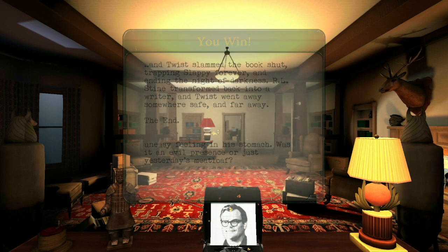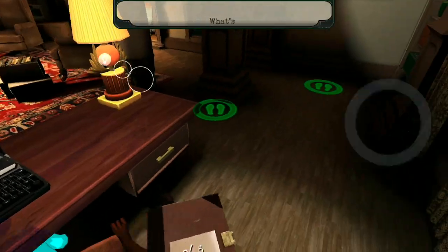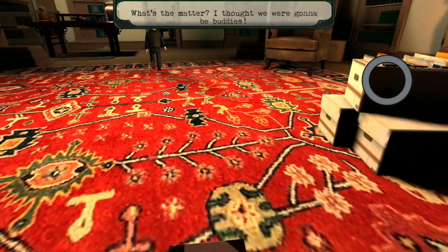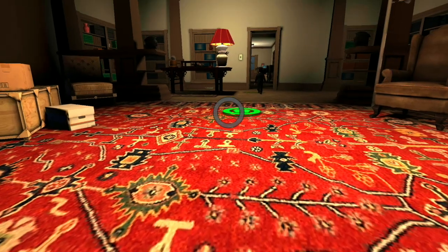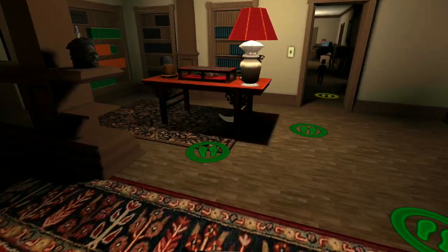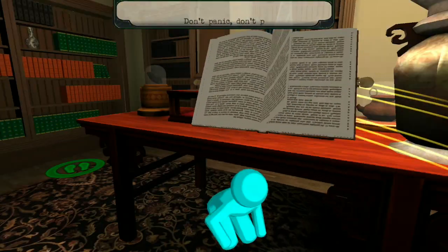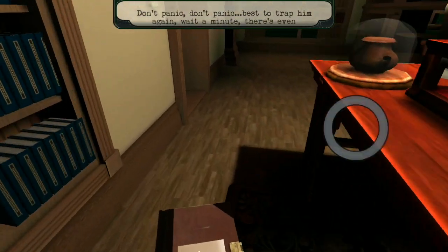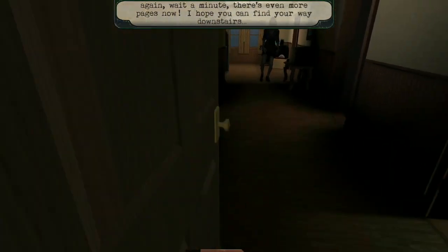So we got to go downstairs as well. Best to trap him again — wait a minute, there's even more pages now. I hope you can find your way downstairs. So we got to go to the master bedroom.